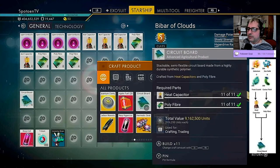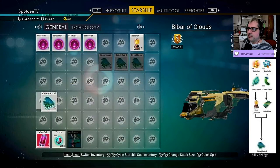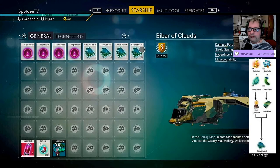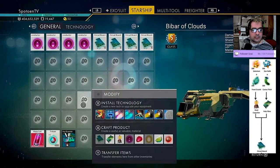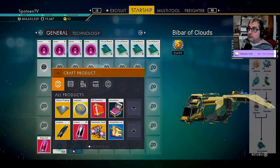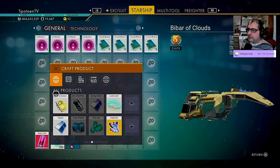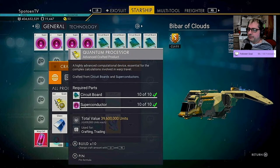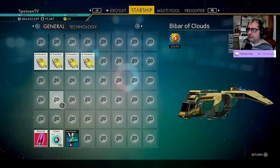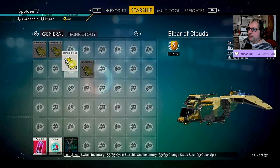I accidentally made one, so we can finally build our first section of the fusion igniter, and that is the quantum processor. We should be able to make 20 of them. And there it is — it should light up. Beautiful, so now we are good to go for the quantum processor.